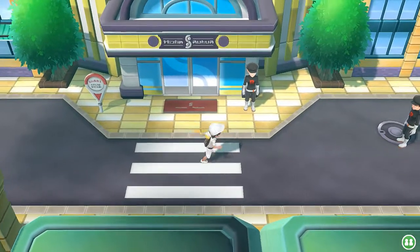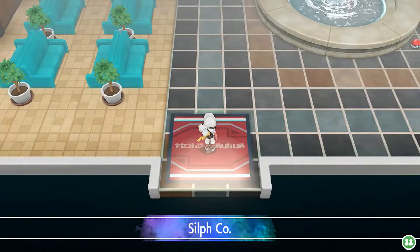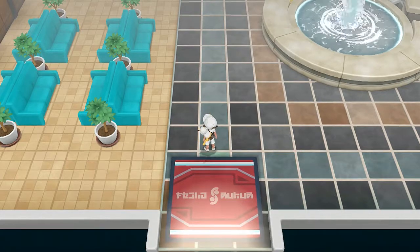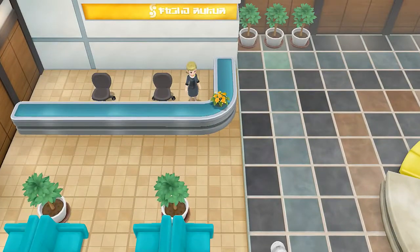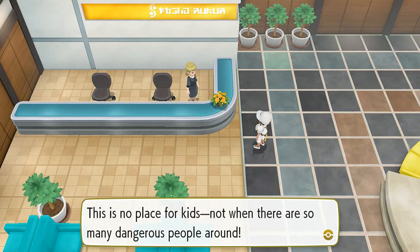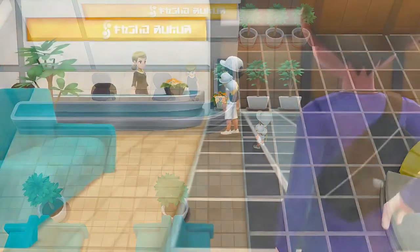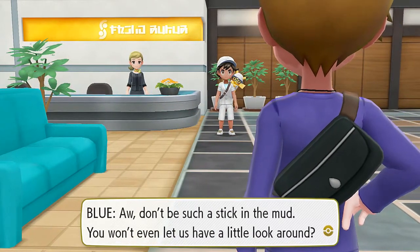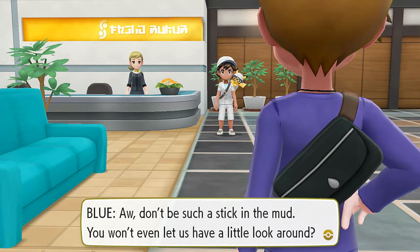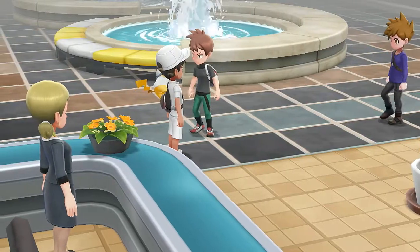Here we are guys. In our last episode you may remember Jesse and James pushed this guy over — it was hilarious. Now we're in Silph Co and the receptionist says the office is a bit disordered right now — a real disaster — and that it's no place for kids with so many dangerous people around.